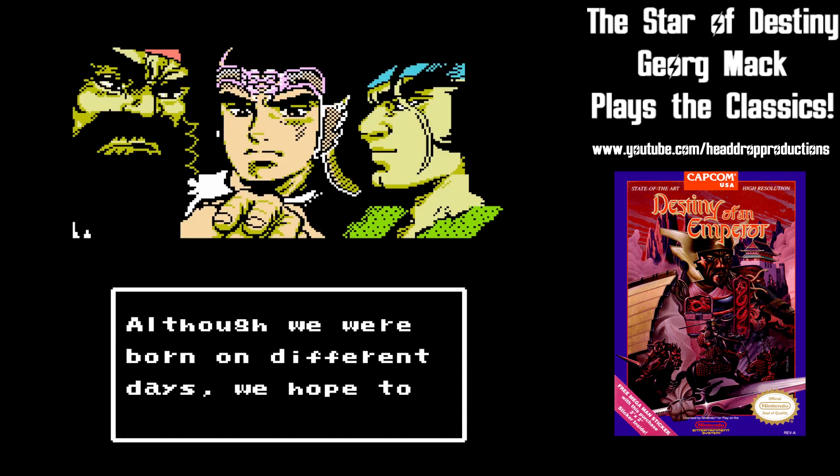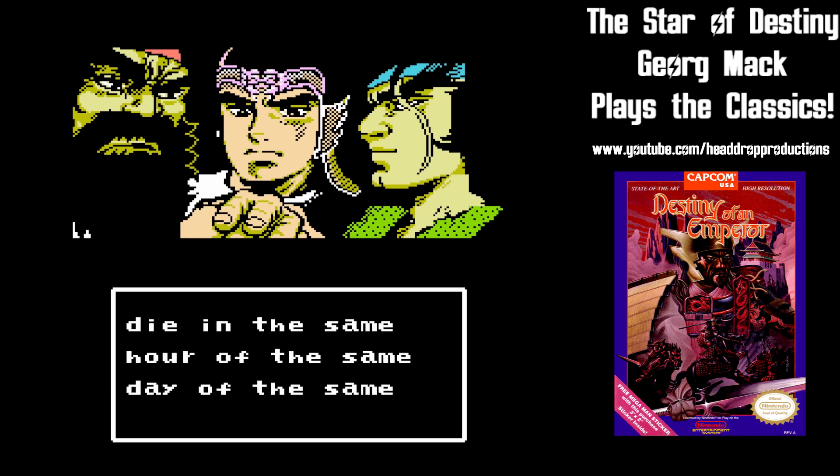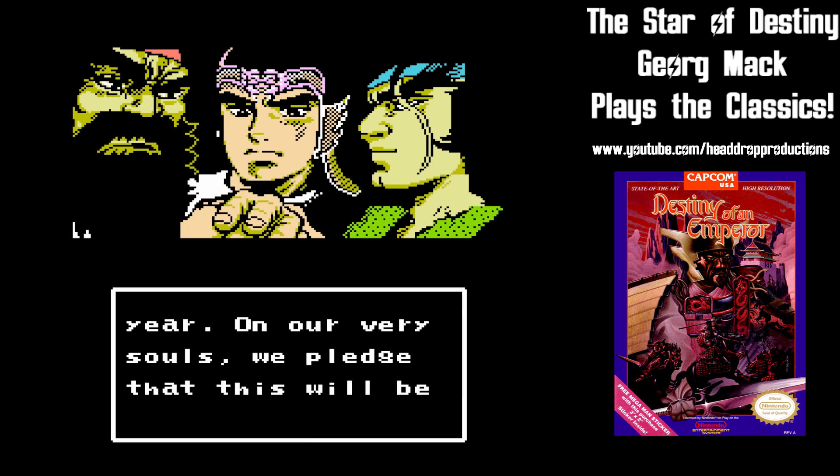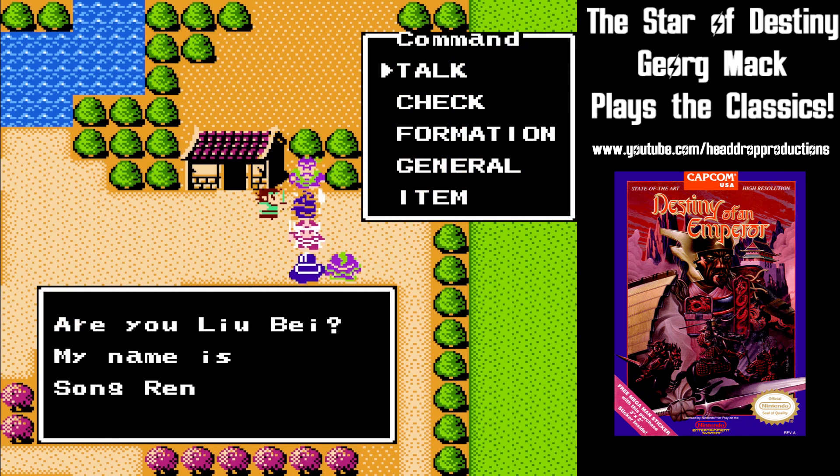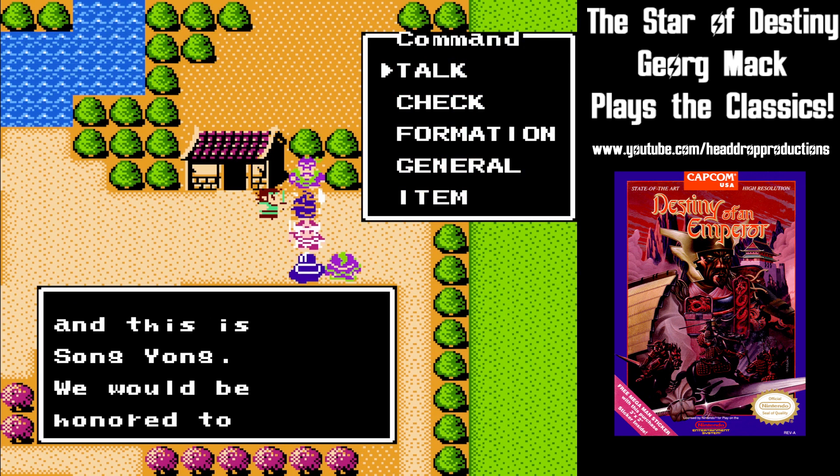Liu Bei, Zhang Fei, and Guan Yu are best friends, and they make a pledge to fight together and die together. They'll have a lot of opportunities to do this as they battle rebels, brigands, and pirates, while building their army by recruiting generals to work under them.